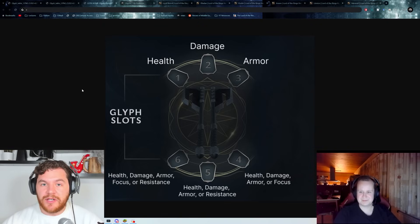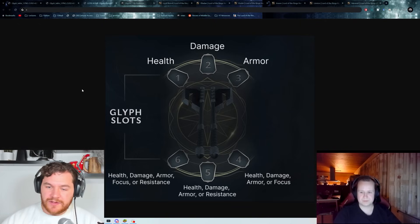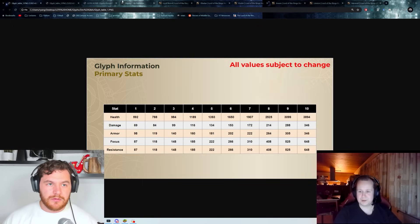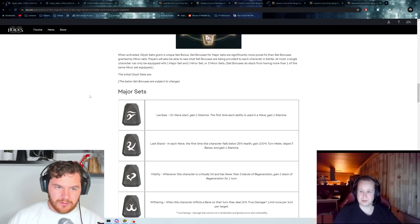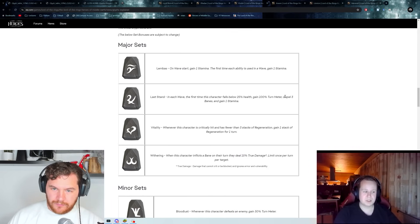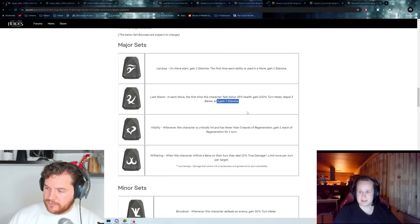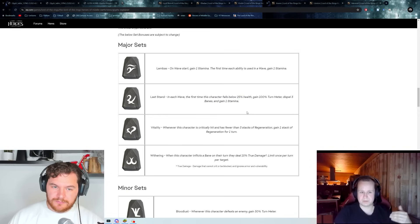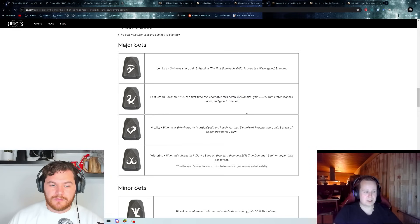Maybe you just turn him into the glass cannon he's meant to be and do all the damage you can — his damage is worse than Elrohir's and his health is worse than Elrohir's and Arwen's. I actually think he doesn't need resistance as much because he has other ways to deal with it — Nimble on himself plus Nimble from Arwen in the squad. For sets, I'm thinking Last Stand because he is that squishy. Getting an extra turn could mean another Nimble — let's say he gets Nimble, survives one to two turns with Elrond healing, Last Stand gets him going again, you can get another Nimble, clear the banes, get some regeneration, and go into special 1 again for boons.